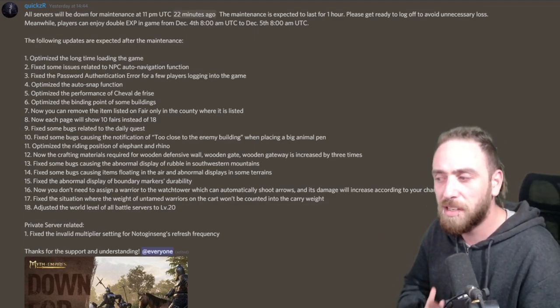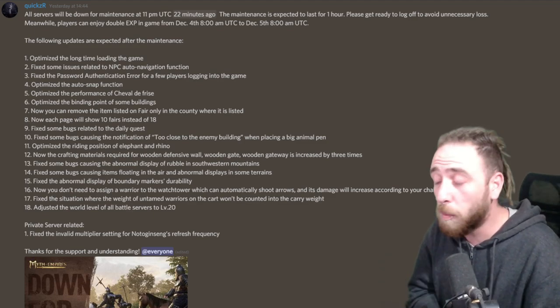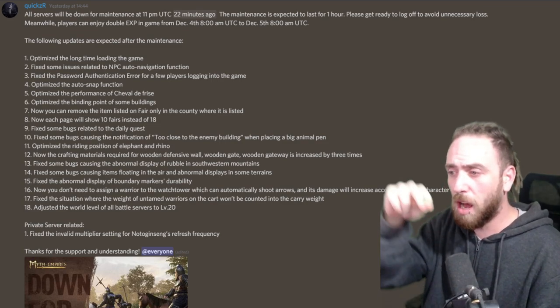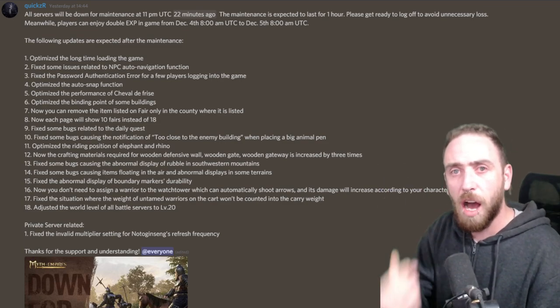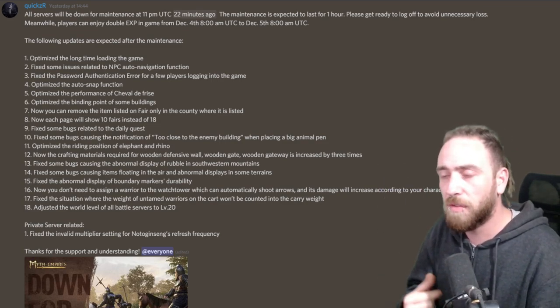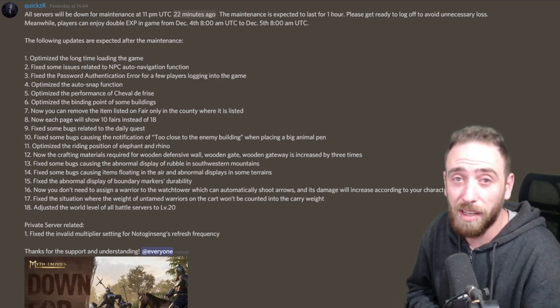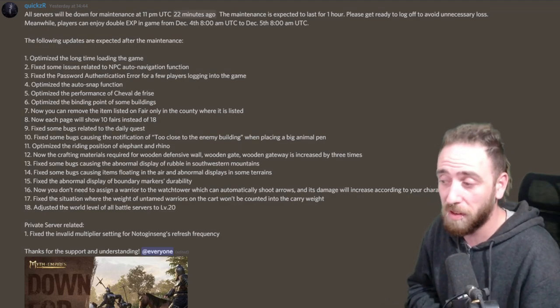They fixed some issues related to the NPC auto navigation function. I'm hoping this is the stairs fix - you know those stairs that go up and around. I haven't been able to get NPCs up our stairs in our base to stick them on the actual crafting stations, so it's been a bit of a nightmare. Hopefully that is a fix for that.